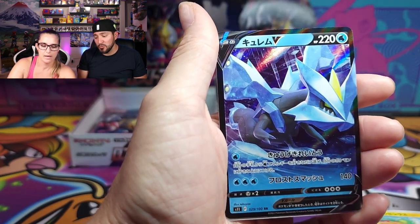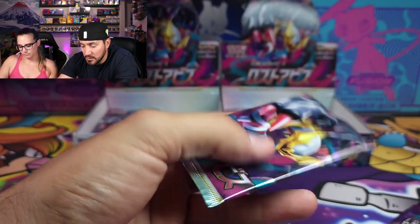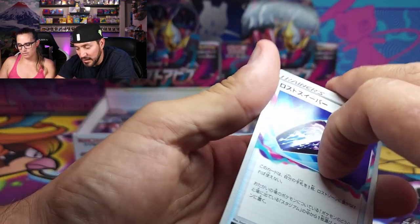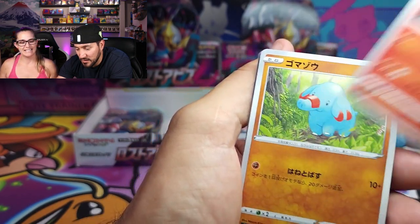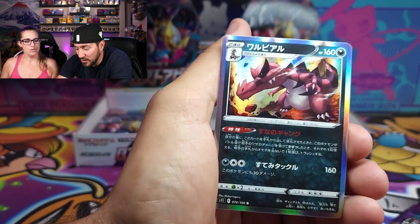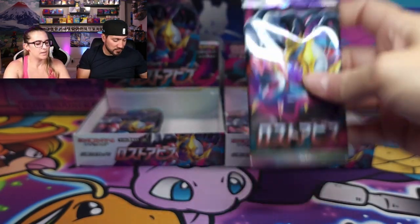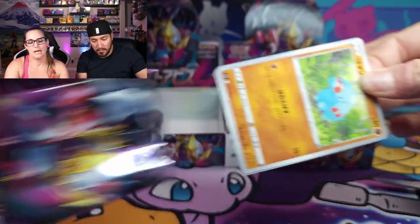Ninetales, Kyurem V — and another Kyurem V. Kyurem and Giratina, we've pulled a bunch. Look at that — the Dust Buster! And oh — hello — Krokorok! Haven't seen that Pokemon tonight. Well, that's a new card for tonight — we have not pulled Krokorok.